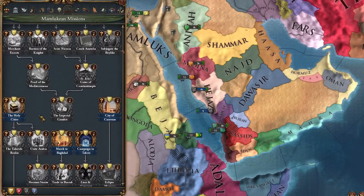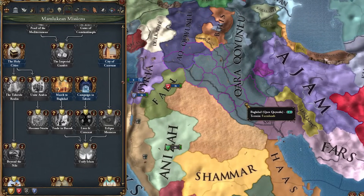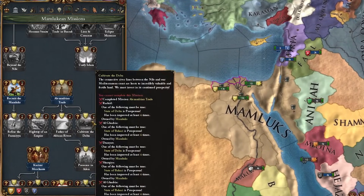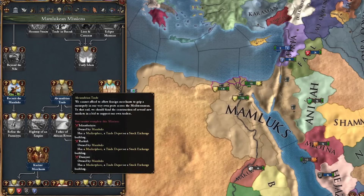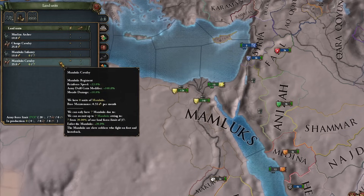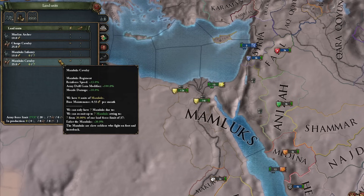That allows us to strengthen ourselves pretty easily. These missions are all about conquering into Iraq and Persia. Down here we have to wait until we get to admin tech or diplo tech four or five where we actually get a marketplace. We also get access to the Mamluk cavalry and infantry. I'm mainly going to focus on the cavalry - they give reinforced speed plus 33%, more army drill gain modifier, and morale damage plus 10%, which is why I want to focus on cavalry.